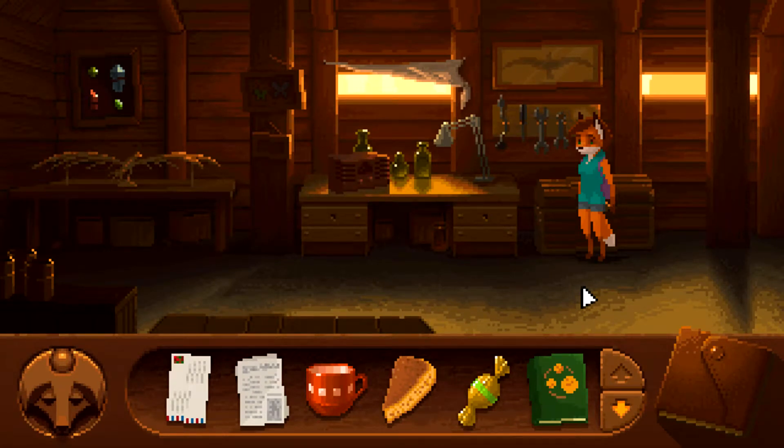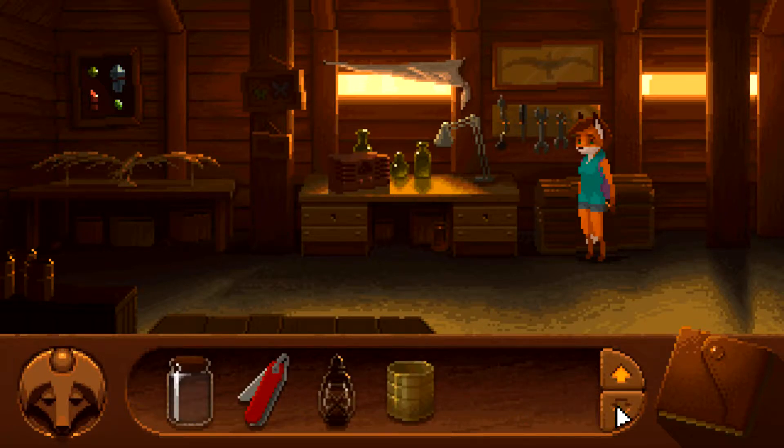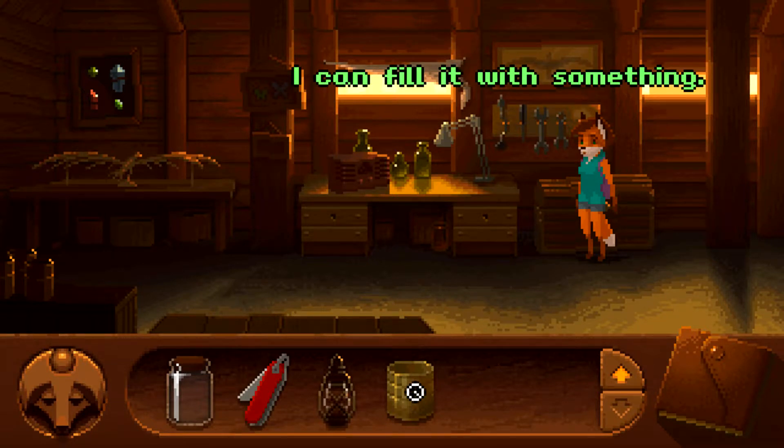Hello everyone! I'm Yanni from VUVU Gaming and today we are back in FoxTales. We had just explored this workshop of grandpa's and we had to go visit Korsak out in the forest to get some tea. We got a few new items here — we got the tin can, which we can fill with something.